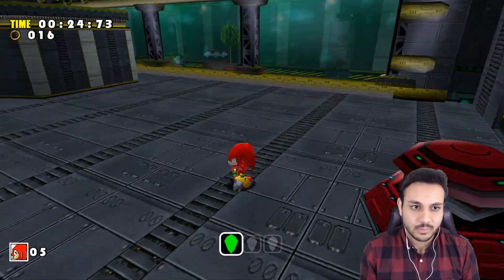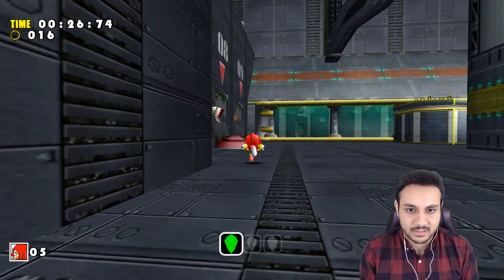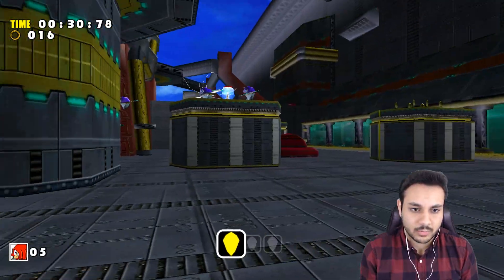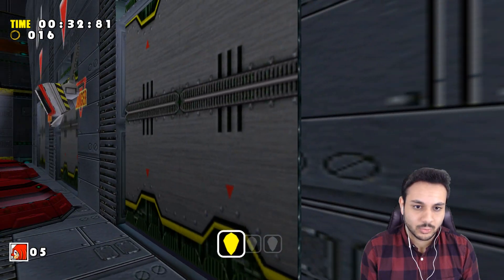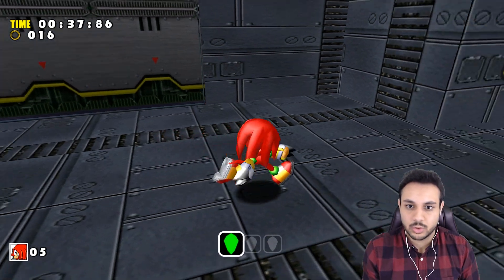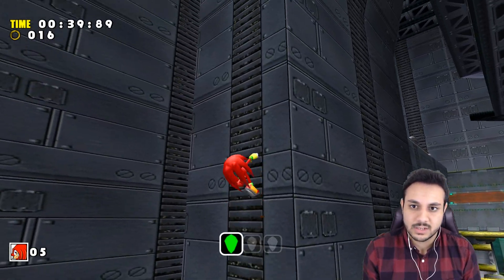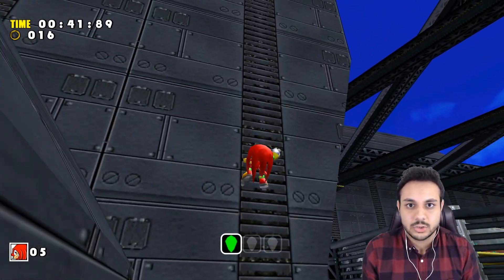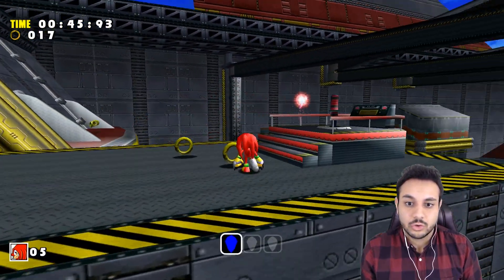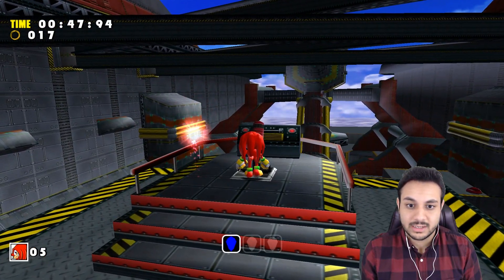So the way this level works is the emerald is in this door, right? Camera, turn around. Oh my god. It's in this door right here. To open this door, we gotta tilt the ship this way, back toward us — that way the stuff in the room will open the door. So what we gotta do is nosedive the ship without any other way.